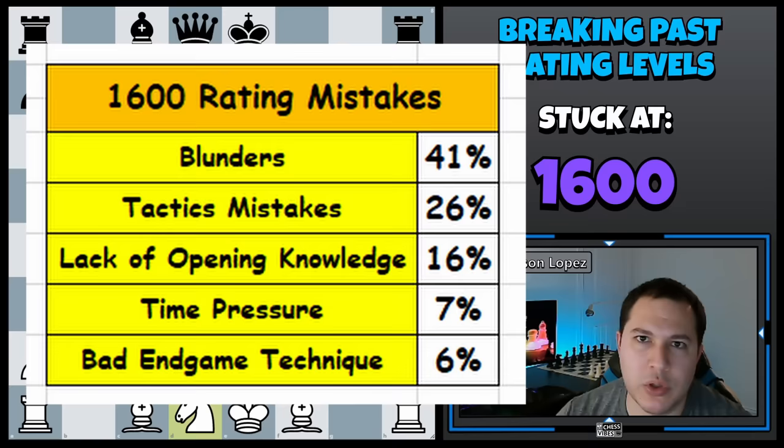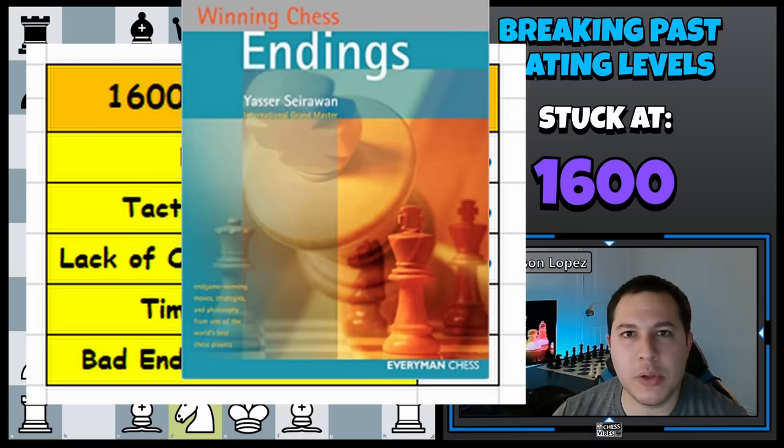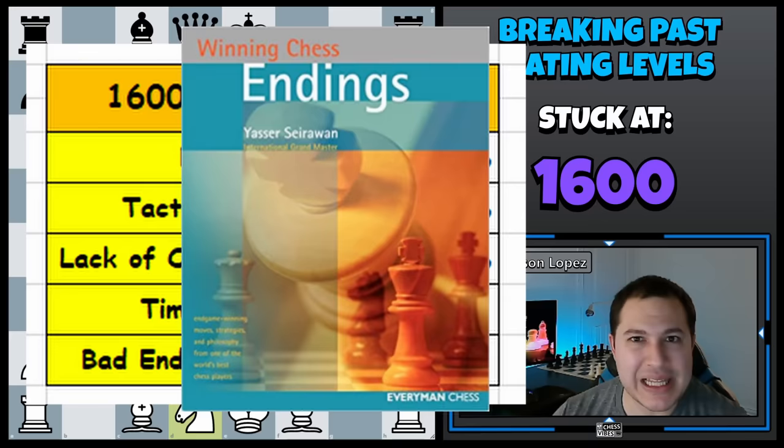Moving on to the last one on the list: bad endgame technique. Now even though this is at the bottom of the list and only six out of 100 games did it make an impact, this is really, really important. As you get to 1700, 1800, it's going to become more and more common that most games are decided by endgame technique. So if you haven't studied endgames up to this point, now would be a really good time to get serious about that. I'll link a book down below that I read when I was learning about endgames — it's sort of intermediate level, covers a lot of the basic stuff you really should be aware of. I've made it to 2200 with what I'd say is a relatively basic endgame knowledge, but I do know the basics.